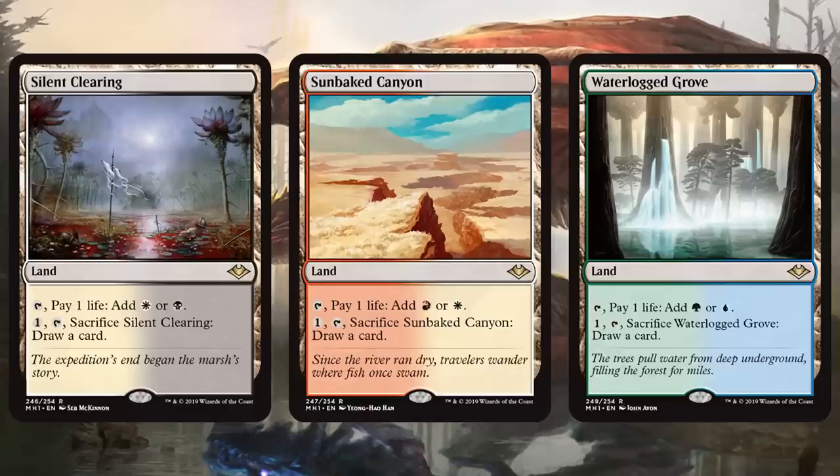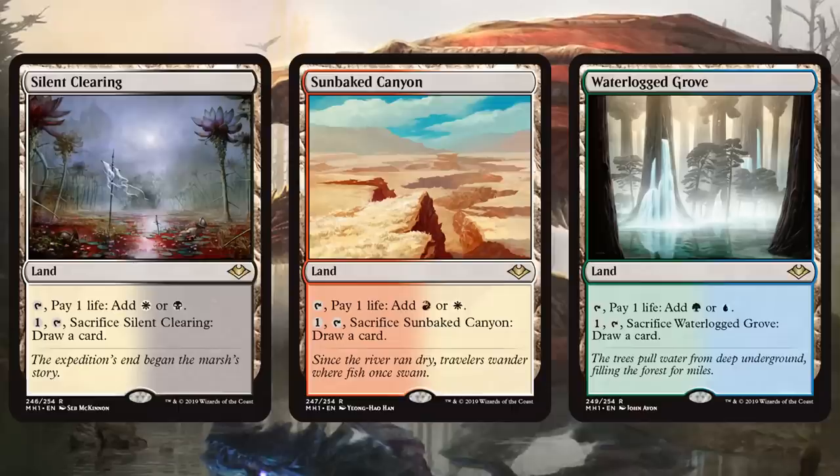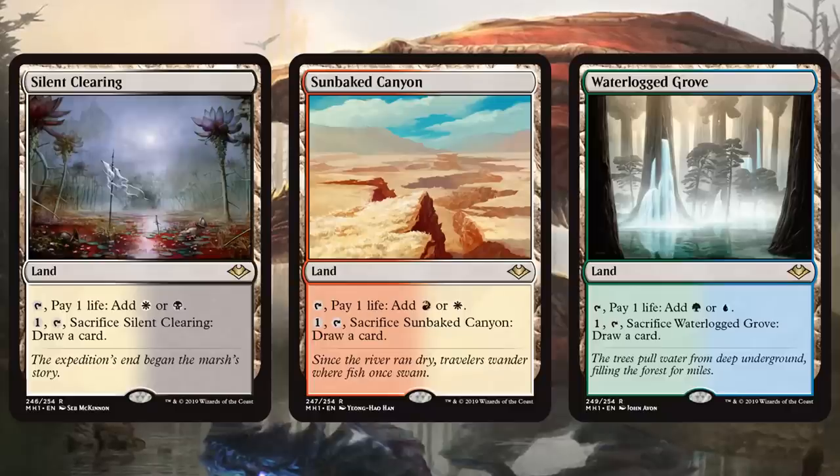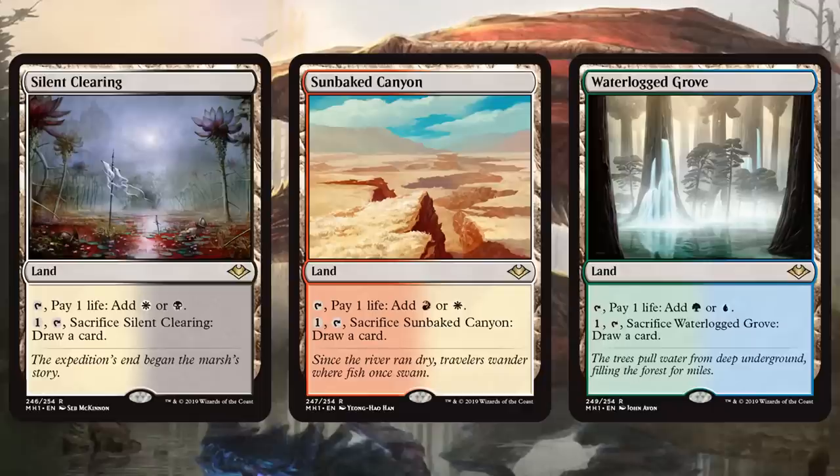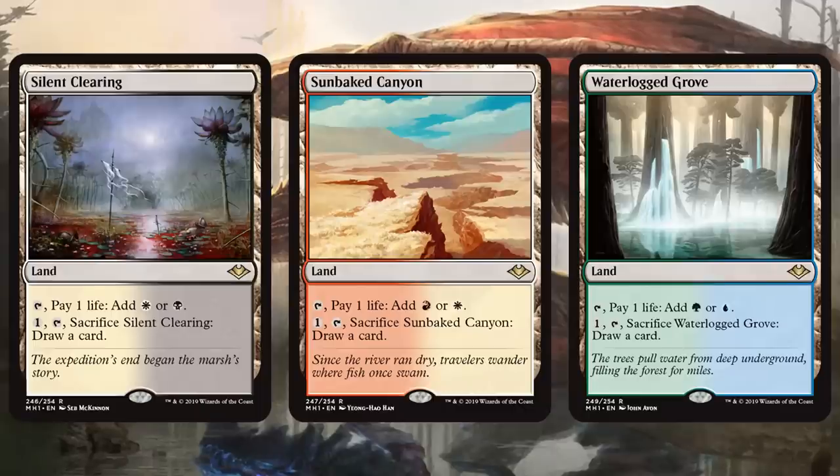I wanna say a good amount of decks will be excited for this. You have Burn, that would probably want it. Maybe Storm adds the Blue-Red one in, because why not — it's a way for them to draw cards. And then there's the Golgari one, which — Golgari Midrange, as I told you, every time I queue into a Modern League, I run into at least two Golgari Midrange decks, so I don't see why they wouldn't want that. Infect could even use the Waterlogged Grove — the Blue-Green one. There's a lot of things that could use this, and most notably — once again — probably Burn. A lot of people are saying Infect is coming back, and if that's the case, then Waterlogged Grove.